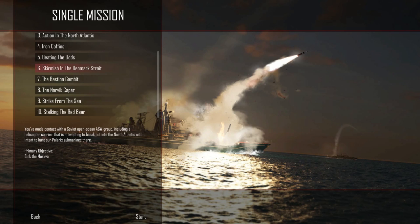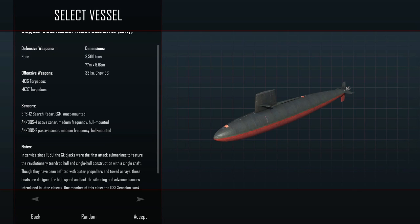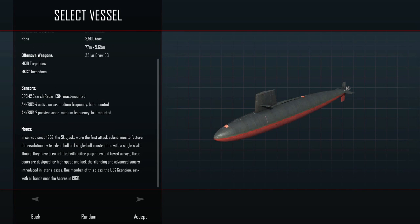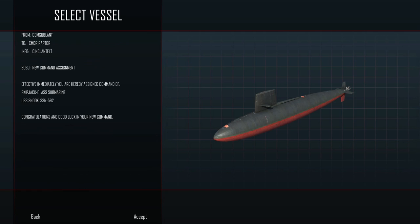You've made contact with the Soviet Open Ocean ASW group, including a helicopter carrier attempting to break out in the North Atlantic with the intent of hunting our Polaris submarines. Objective: sink the Moskva. This is our Skipjack nuclear attack submarine — the early model — loaded up with Mark 16 and Mark 37 torpedoes. We can also choose the Permit-class nuclear attack submarine, but we're going with the Skipjack, which has been in service since 1959. We do have two different types of torpedoes — one a dummy torpedo, the other a pretty good piece of technology.